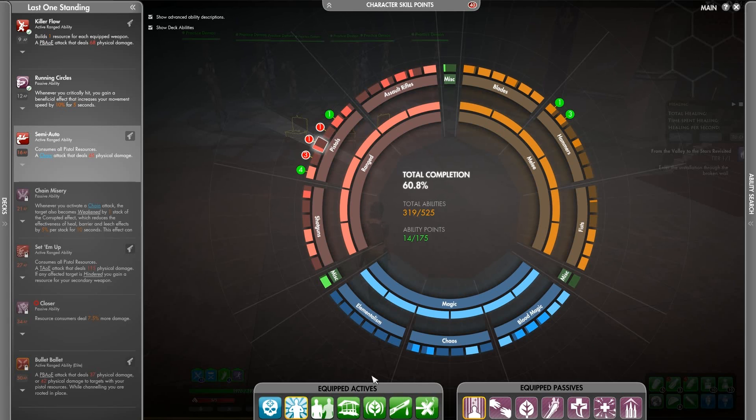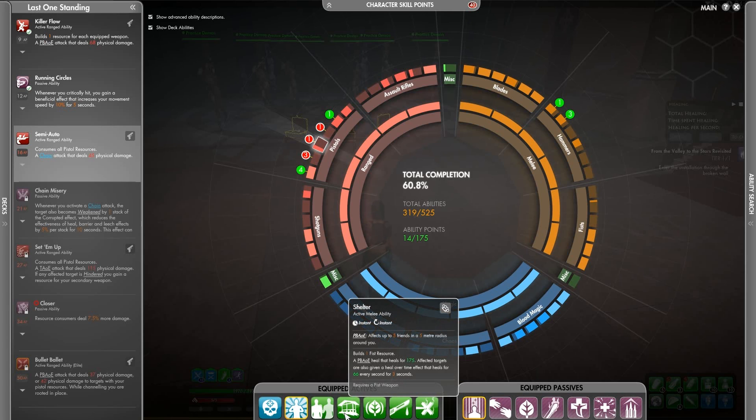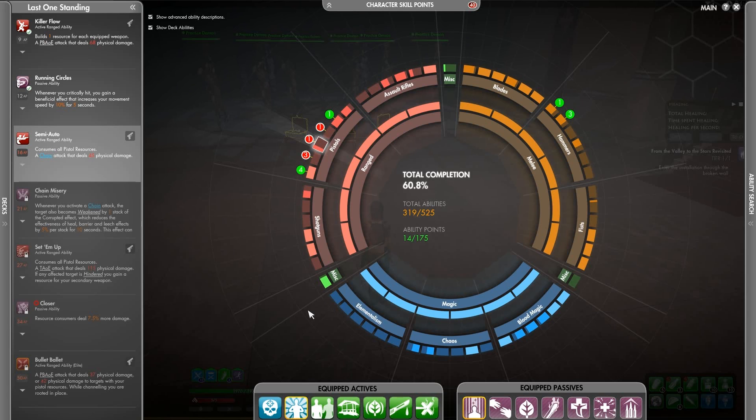To cover group healing, I can just target switch and throw those around, or I've also got Shelter, which is useful when everybody's clustered, and it's also an extra barrier — it's kind of good. To cover damage spikes, Radiance in combination with Empowerment will heal an absurd amount incredibly quickly. Like, you can drop your tank down to 5% health and have them back up to 100% again in about 2 or 3 seconds. It's incredibly quick. And we've also got Empathy, which is a nice chunk heal and heals for more if you've got a heal over time on them.